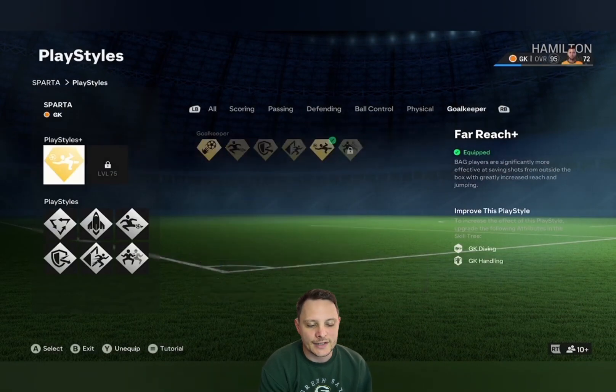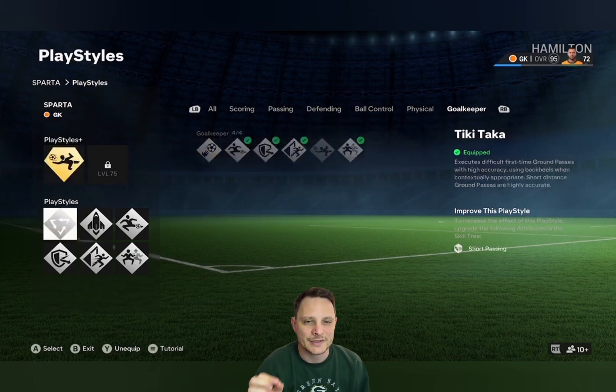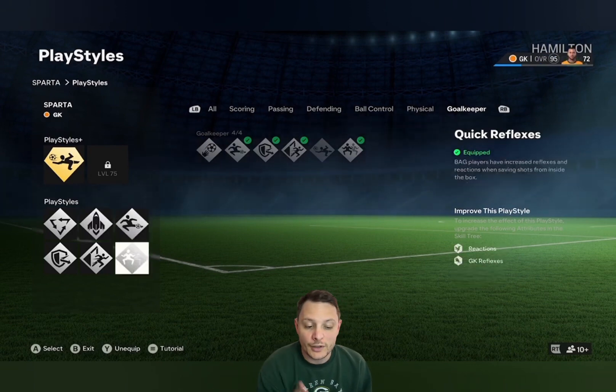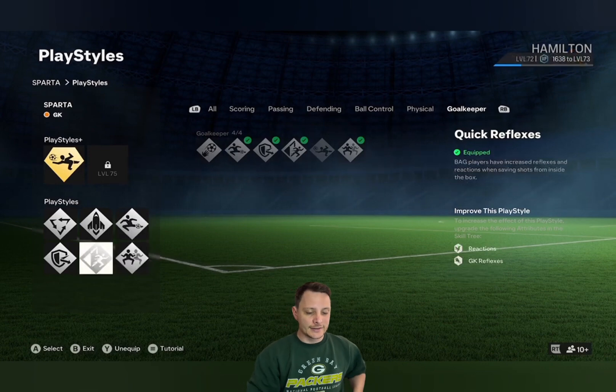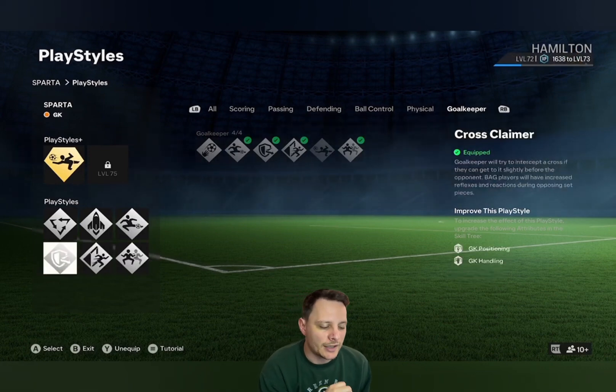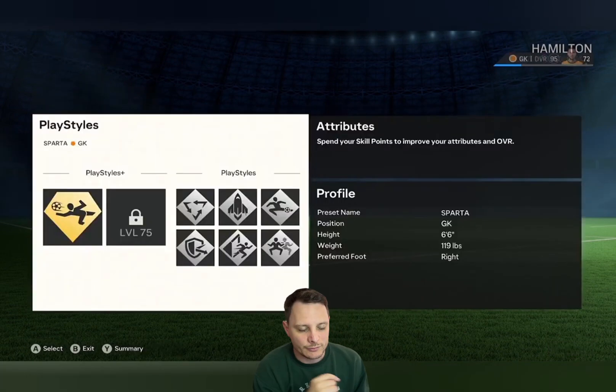In terms of play styles, he's got Far Reach Plus — he doesn't have the second one yet because we absolutely begged him to get this video out. He also has Tiki-Taka, Quick Step, and we'll put the other one down in the description when he's got it. His full set of play styles includes Footwork, Quick Reflexes, Rush Out, and Cross Claimer.